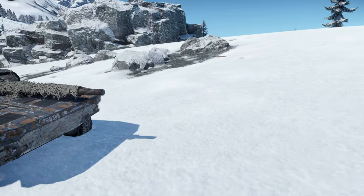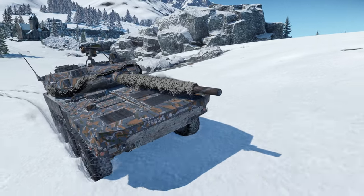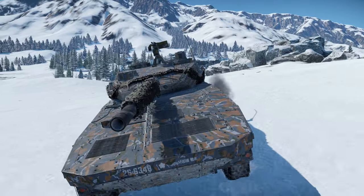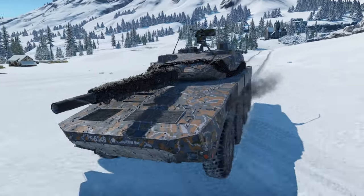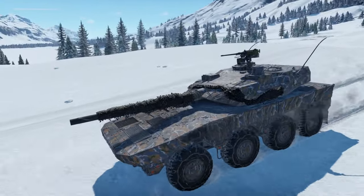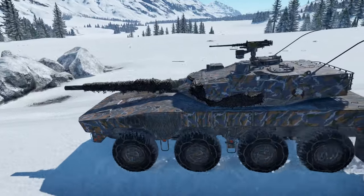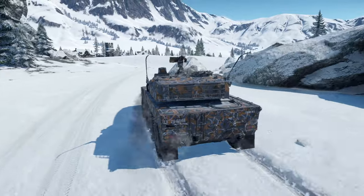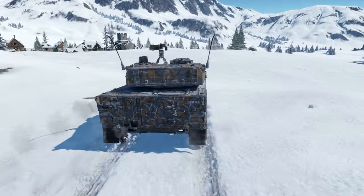Hey everyone, Tankenstein here. In this video I'll be reviewing the Type 16 FPS, a currently Tier 6, 8.7 BR wheeled light tank for the Japanese ground tech tree. This vehicle currently comes in a pack that includes the FPS, 15 days of premium time, and 2,000 Golden Eagles, all for the current price of $59.99 USD.